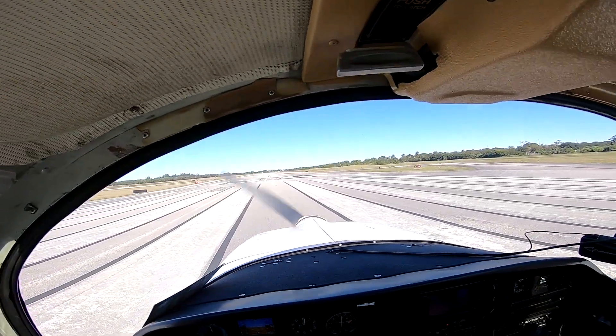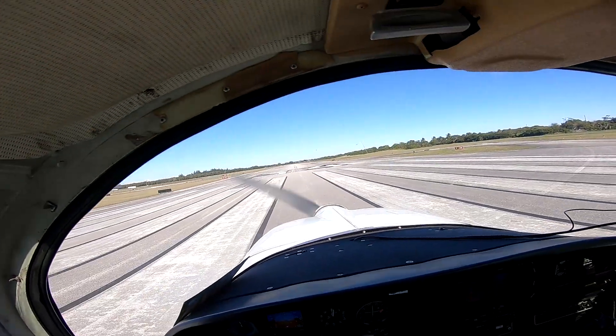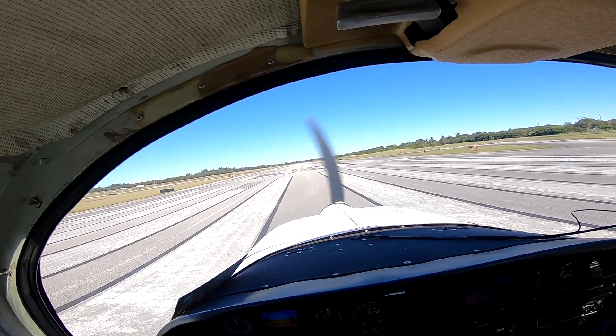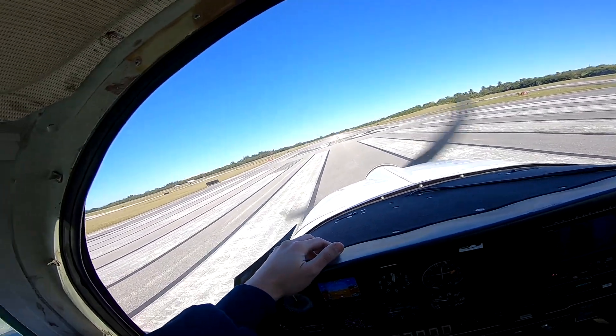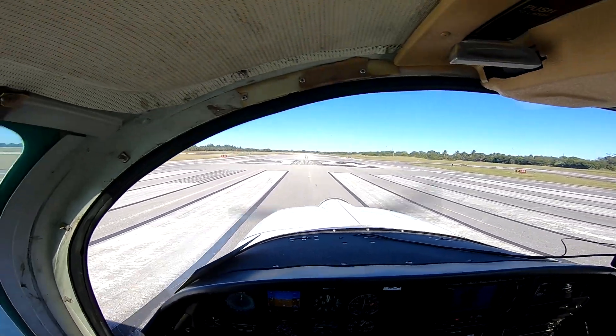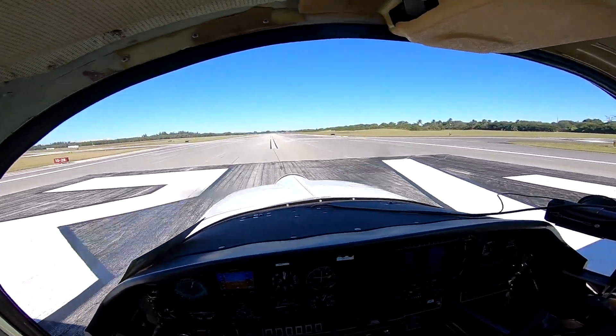Lantana traffic, Stationair at the top of the downwind for 3-4, Lantana. Lantana traffic, white Grumman taking runway 3-4, going to be departing on the left downwind to the southwest, Lantana. And Lantana traffic, Cessna just north, northwest of the field, going to be joining 1-4, 3-4, Lantana.